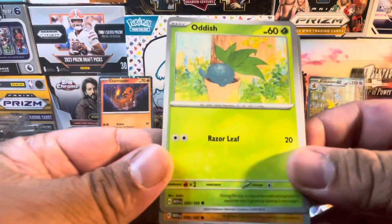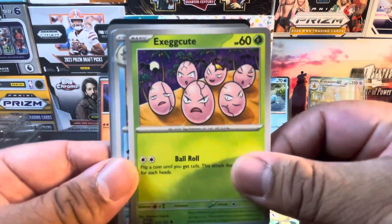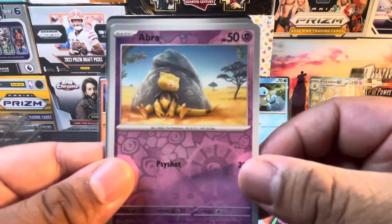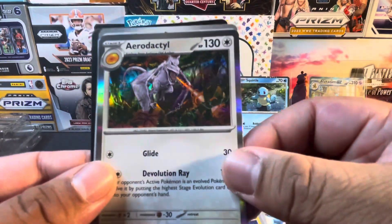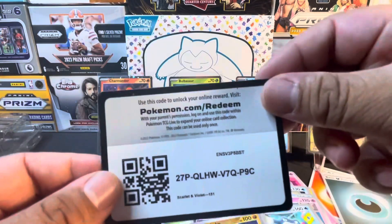Last pack: we have an Oddish, Mankey, Meowth, Exeggcute, Wartortle, Hypno, Poliwrath, Reverse Holo Abra, Reverse Holo Machoke, a Holo Aerodactyl, Holo Fire Energy, and Code Card.